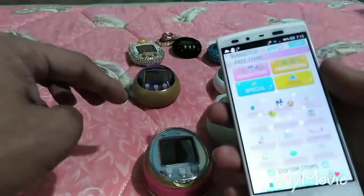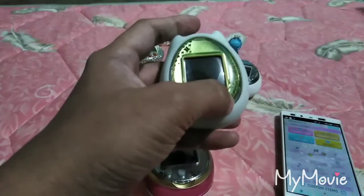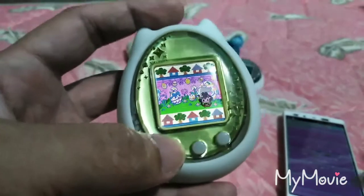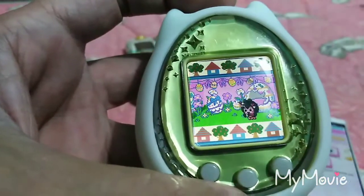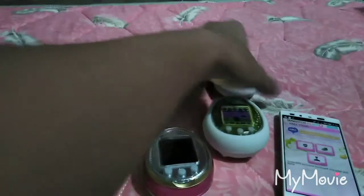While waiting for the app to load — because I'm having a very slow internet connection right now — I'm going to show you the Tamagotchis I'm currently running. I'm running the IDL yellow; I really don't know the name of the character but I love her because she's wearing a kimono. And I'm also running my white IDL.